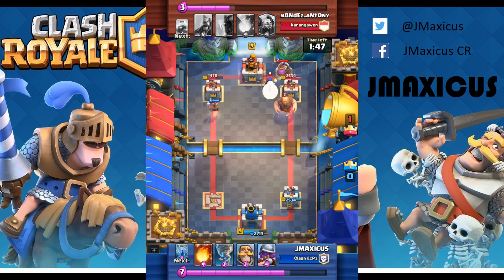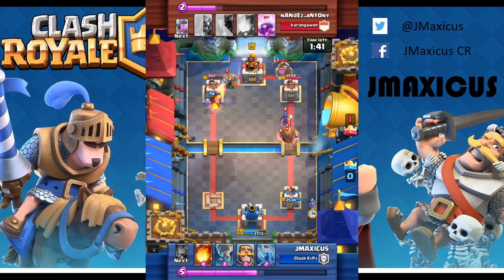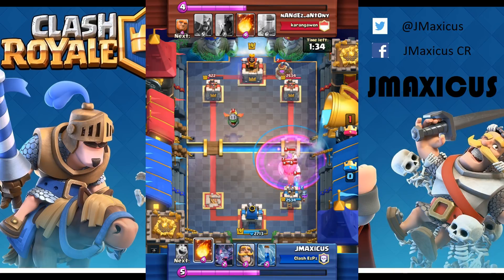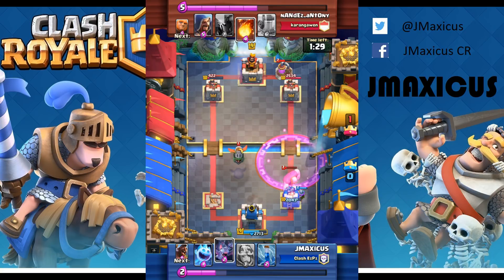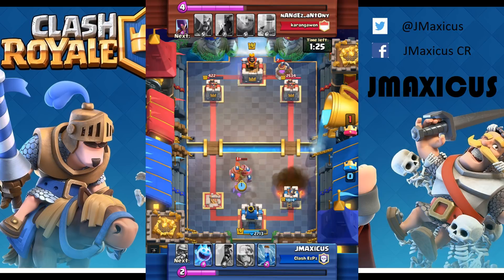He puts a tank in the background so I'm able to do a hog push on the left side quickly to try and salvage a crown and my tower. He's going for a giant push on the left side. I use tornado with fireball in order to kill the witch and do lots of damage to the giant. He tries a late fireball thinking he's going to wreck me again with the same push — but fool me once, shame on you, fool me twice, shame on me. It wasn't going to happen.